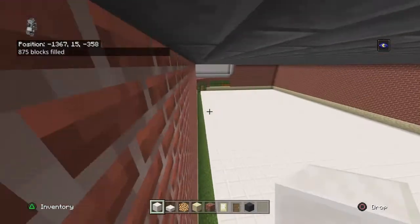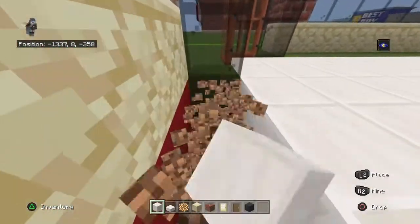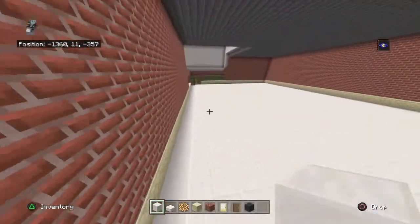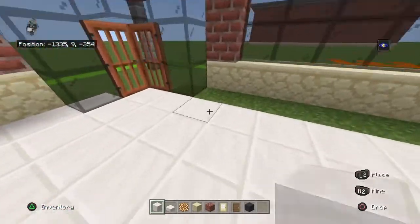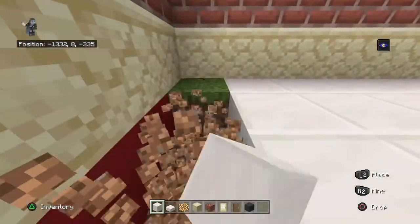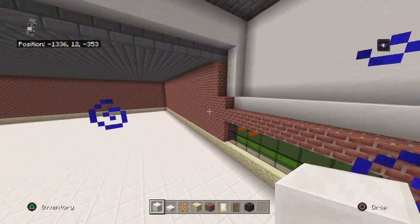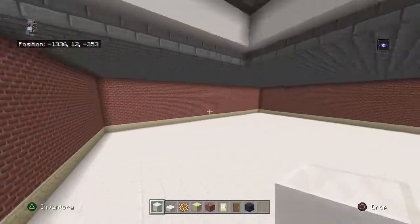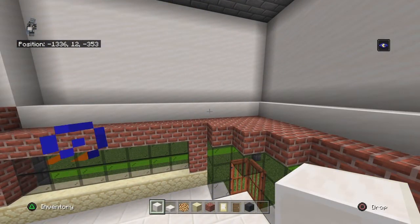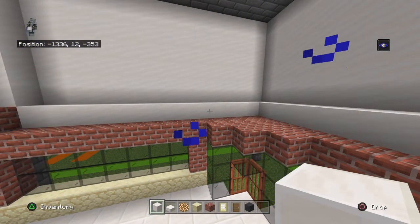Now you want to fill in the small strip near the door area — you can fill that in by hand or with the command. You could go under the door but you don't have to since it doesn't really do much. If you want to add a ceiling, you can. The only thing you need to do is add an extra brick at this front section.